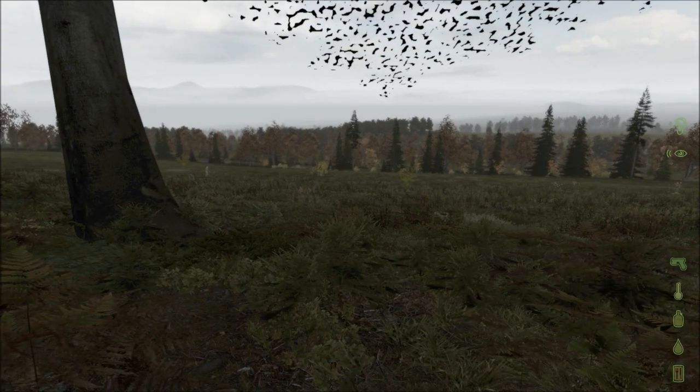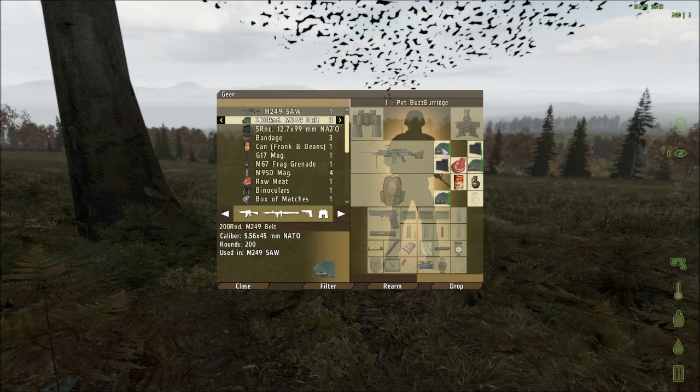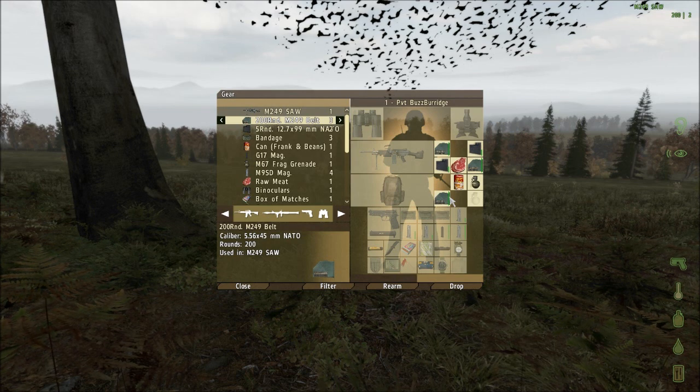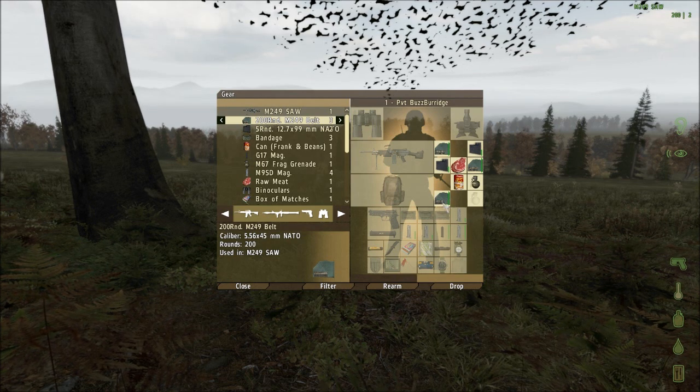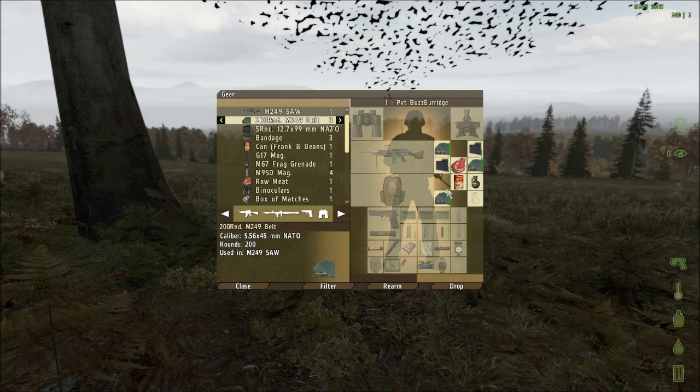This weapon takes two types of ammunition: the standard mag and the M249 belt. The M249 belt is pretty much the only thing you want to use on it. Standard mags are useful but you'll be chewing through ammo, and having a 200-round mag is what's best. If you don't have belt ammo — it can drop in warehouses and similar places, though it's still relatively rare — use standard mags. They'll do more or less the same, you just won't have as much ammo.